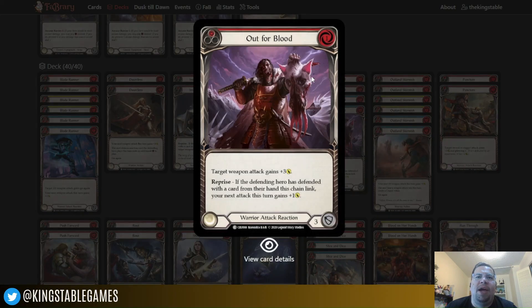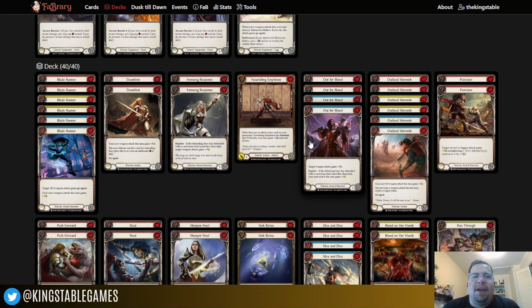Running four copies of Out for Blood — the red costs one and gives the target weapon plus three; the blue gives it plus one. The reprise ability gives your next attack this turn plus one. Out for Blood is a solid card; that's why it's in here. I'll be honest, I think it's one of the ones I play less frequently than some other cards, and the blue Out for Blood is usually one of the first things I pitch to pay for other things. But it can have some really solid effects. You can experiment with what you like — this is a foundation, so experiment with it.